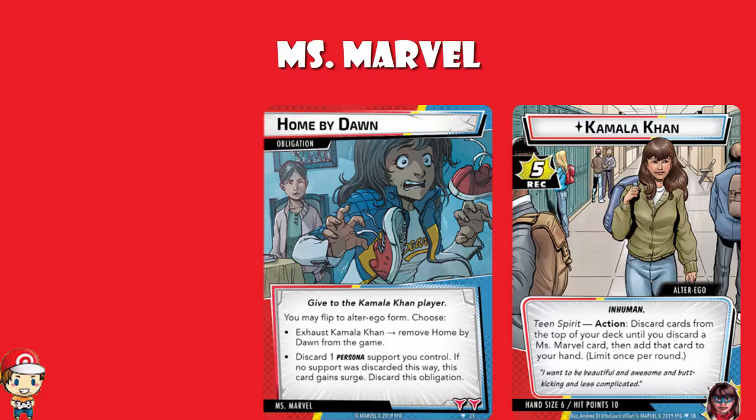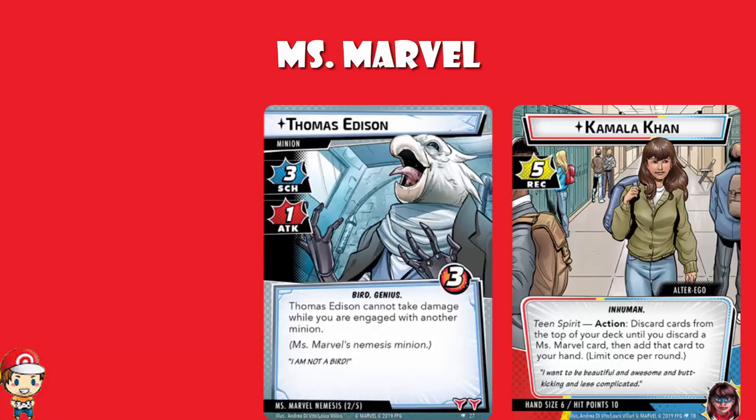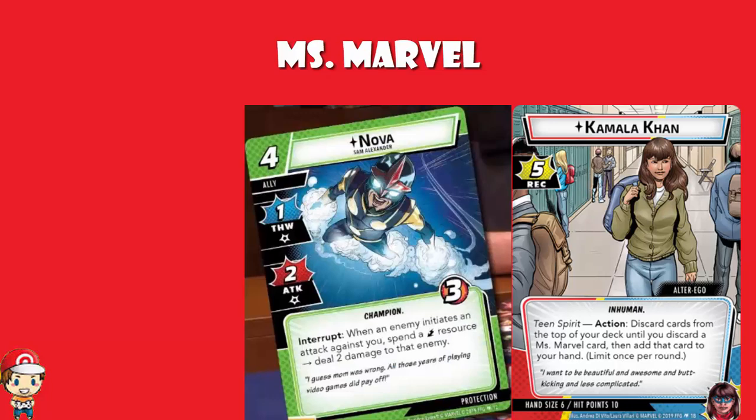With a new hero, we'll also need a nemesis minion. Thomas Edison has three scheme, one attack, three health, and cannot take damage while you are engaged with another minion. Nothing too special about Thomas Edison, but it's nice to have a proper nemesis. Over on the livestream we were also shown Nova, a new ally — a four-cost ally with one thwart (though you take a damage), two attack (though you take a damage), and three health. It has an interrupt: when an enemy initiates an attack against you, you may spend a lightning resource to deal two damage to that enemy. It really fits with the whole cheeky damage theme we've got rolling with Miss Marvel.